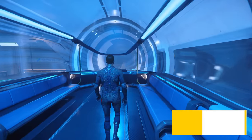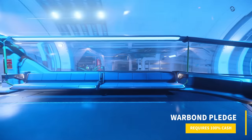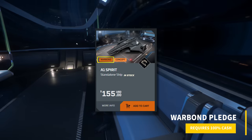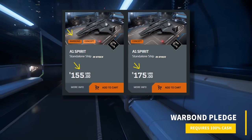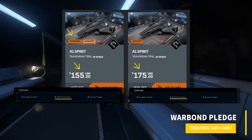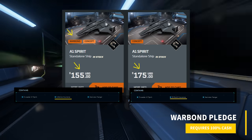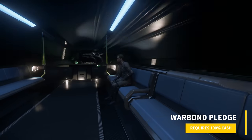Warbond: the warbond pledge is a pledge that has a restriction on purchasing. The purchasing guideline is that you will be required to spend 100% new cash to acquire the pledge. The benefit of warbond pledges is that they are cheaper at face value than their standalone counterparts, and they generally come with LTI insurance, though LTI insurance is not always guaranteed.